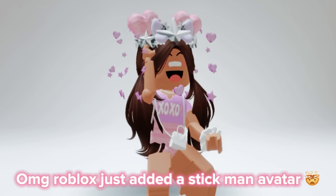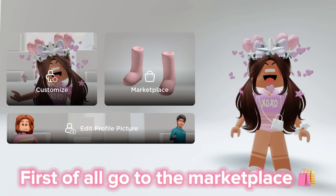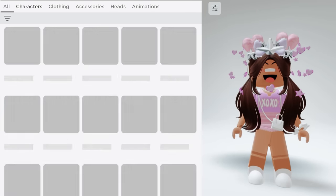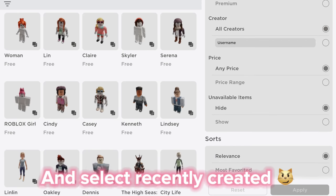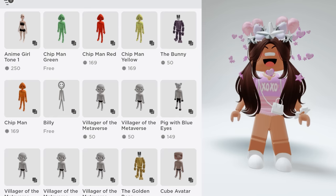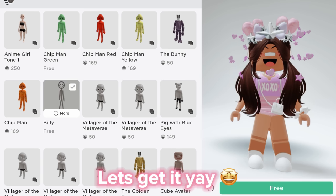Oh my god, Roblox just added a stickman avatar! Let me show you how to find it. First, go to the marketplace, then go to characters, click on the three lines, and select recently created. There it is right there — it's free too! Let's get it. Yay!